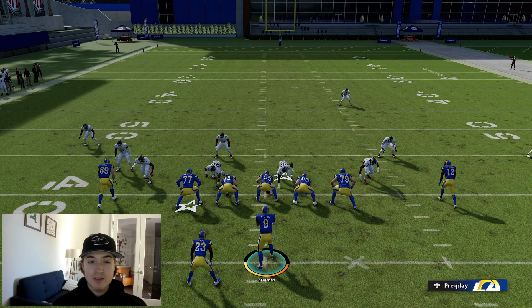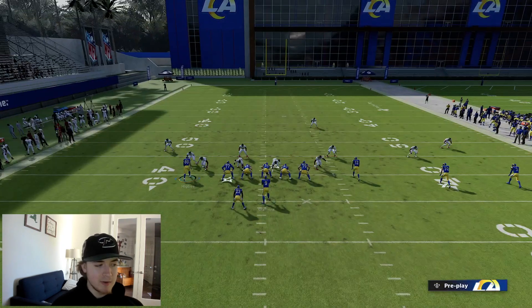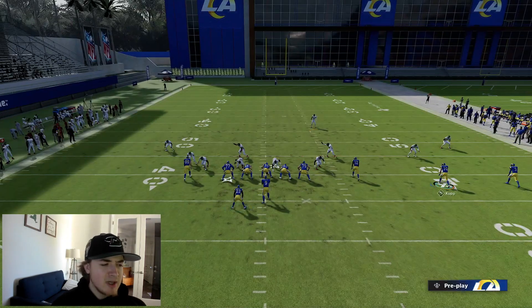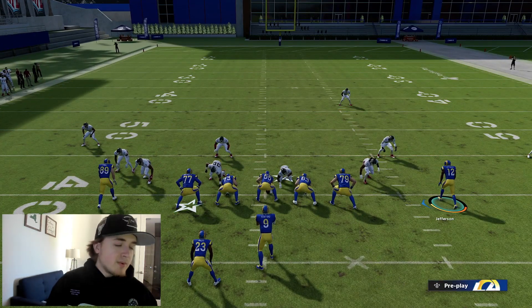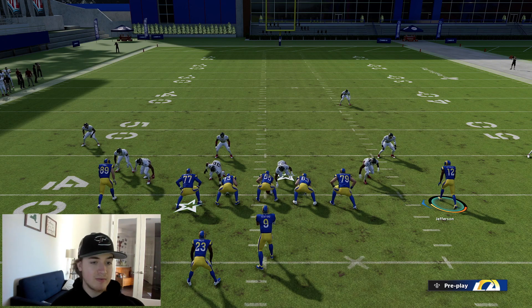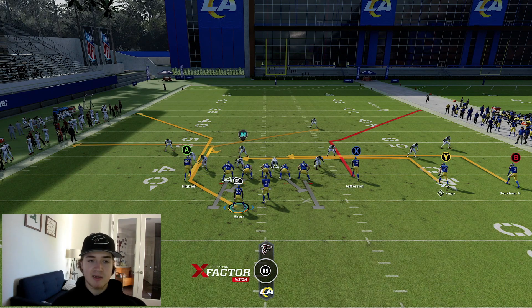Getting out on the field, we're actually going to start out with the SE Corner play. With this play, you have two corner routes and we're going to work around those with Higby and Van Jefferson, and also work with Akers, Kupp, and OBJ. We mainly like this route with Van Jefferson because it's a route you can't really get anywhere else in the playbook. If you have certain abilities like Hot Route Master or Wide Receiver Apprentice, you can definitely build around these plays even better.